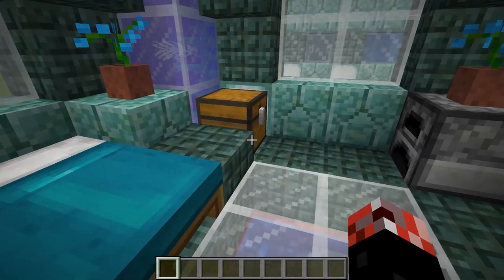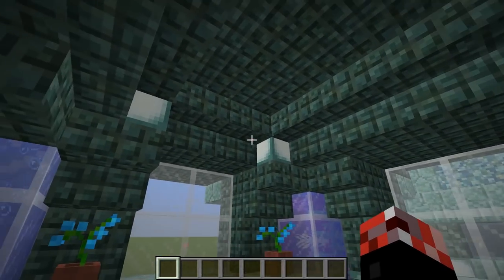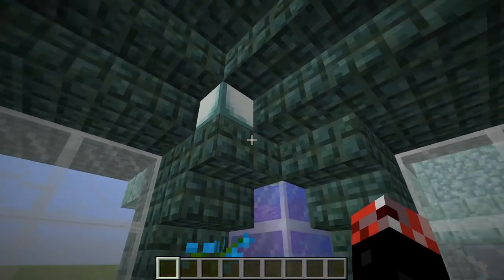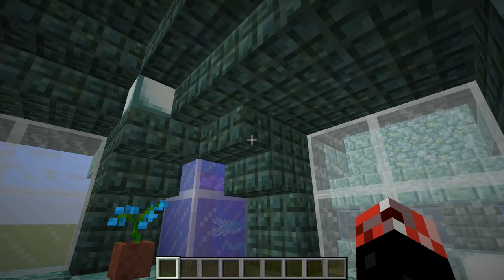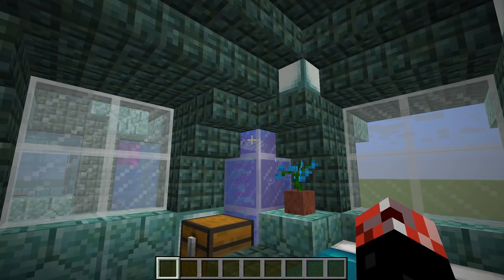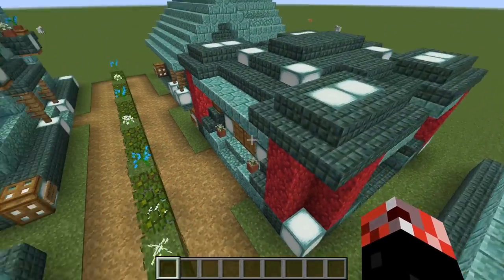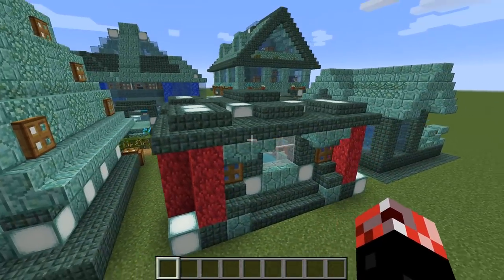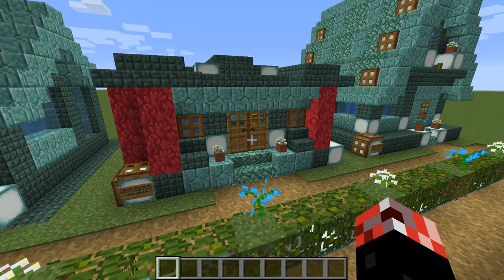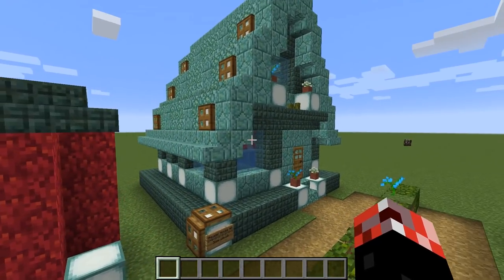We've got the storage, beds, furnaces, and crafting table. I actually kind of like the interior. I'm a big fan of this ceiling - I know for the most part it is all one material aside from the sea lantern, but I really do like the usage of the upside-down stairs and the shape of this ceiling. It fits within a 10x10 space. If you guys went ahead and downloaded this world - which you can do by checking the description - you can use structure blocks to copy and paste these builds to your own worlds.